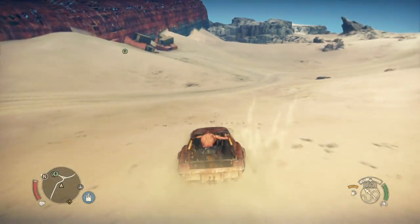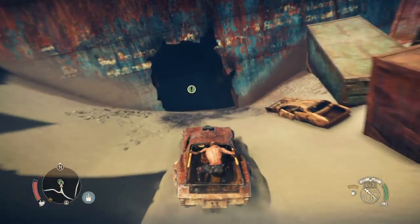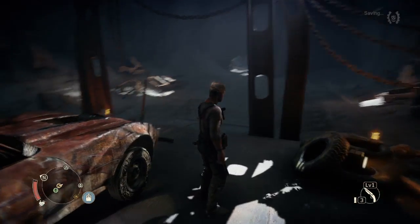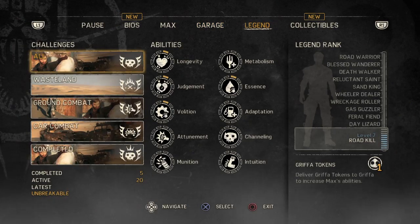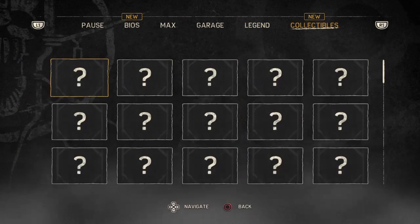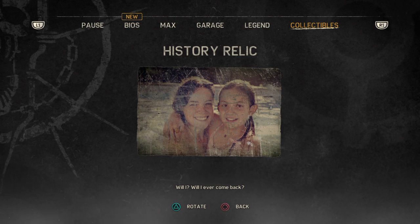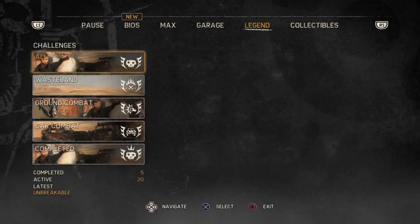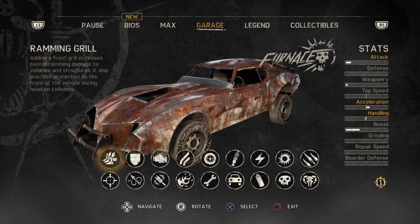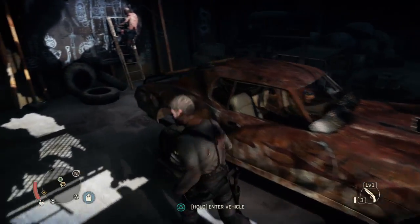We're basically done with repairs. Let's go back to Chum's hideout. I forgot we had the nitro so we could just boost our way over there. All right, we're here. Let me take a look at some of this - will I ever come back? Max, we miss you - yeah that's like his family. Got all these bios, we're done with the Max upgrades and so far with the garage.